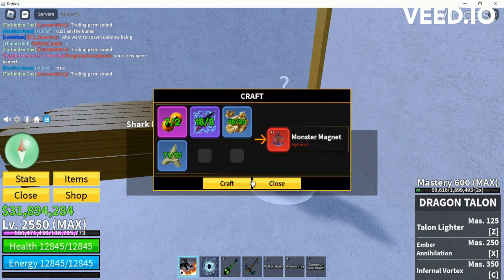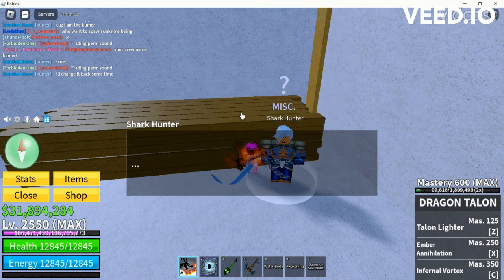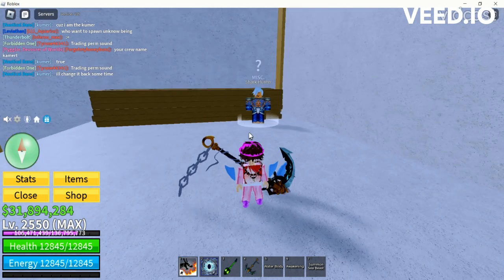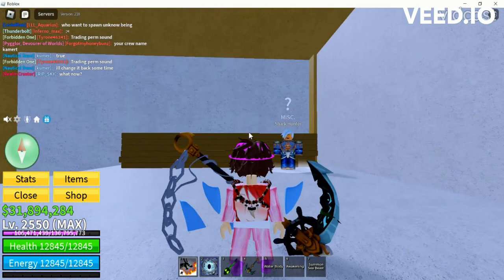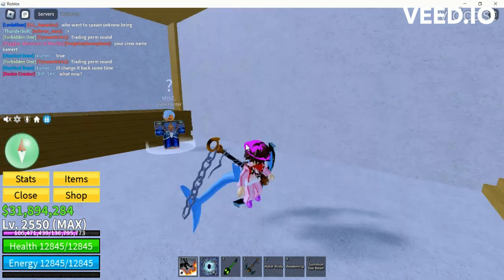Once you have both of those, this should unlock the monster magnet, and then you just want to craft that. After you craft it, you can go out into the sea and you'll be able to spawn a terror shark with 195,000 health.